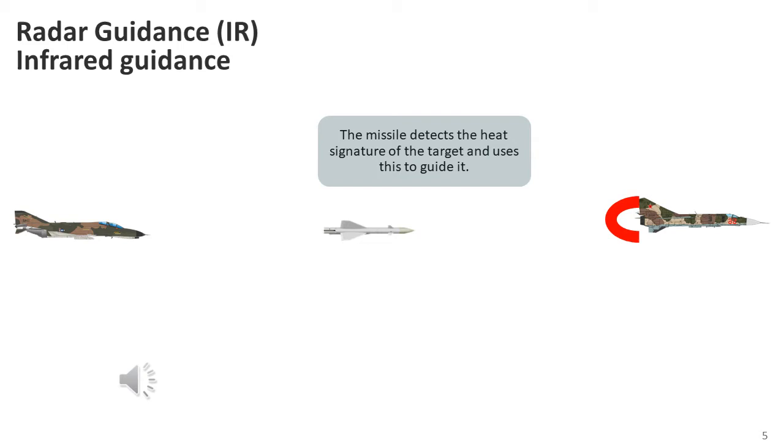Towed decoys, which closely mimic engine heat, and infrared jammers can also be used. Some large aircraft and many combat helicopters make use of so-called hot brick infrared jammers, typically mounted near the engines. At the start of the 21st century, missiles can use an imaging infrared seeker which sees the target much like a digital video camera, and can distinguish between an aircraft and a point heat source such as a flare. They also feature a very wide detection angle, so the attacking aircraft does not have to be pointed straight at the target for the missile to lock on.